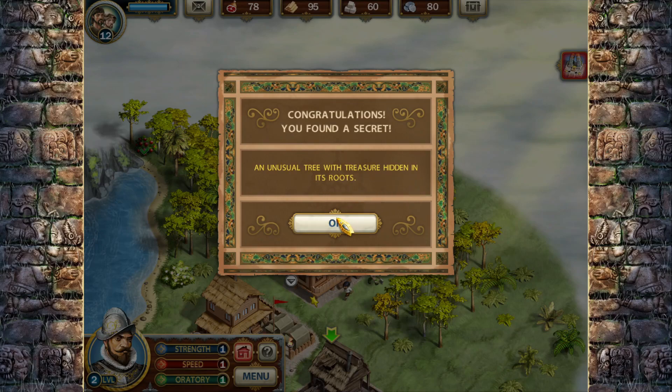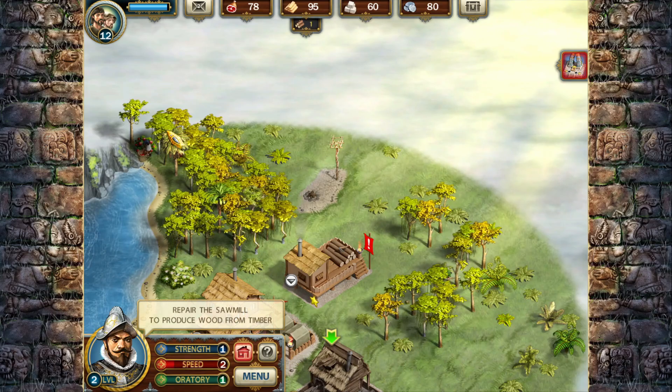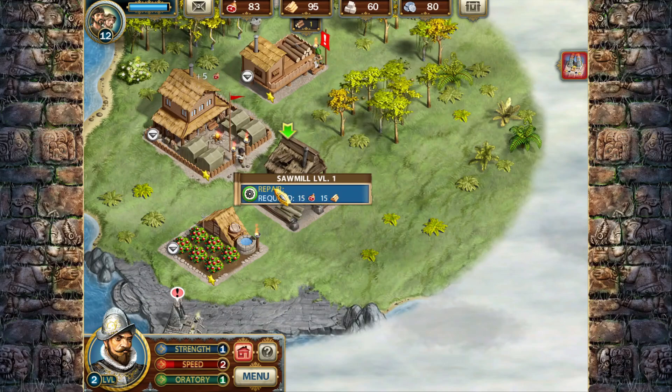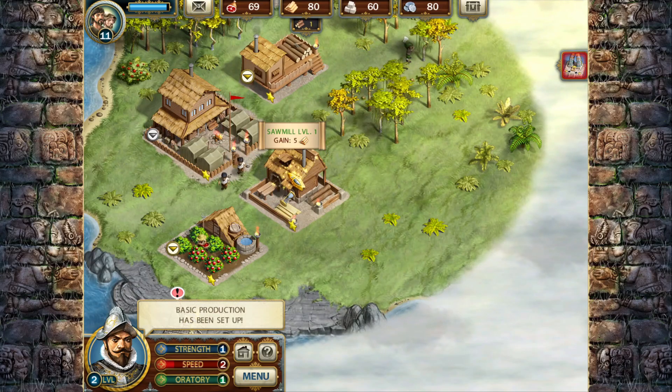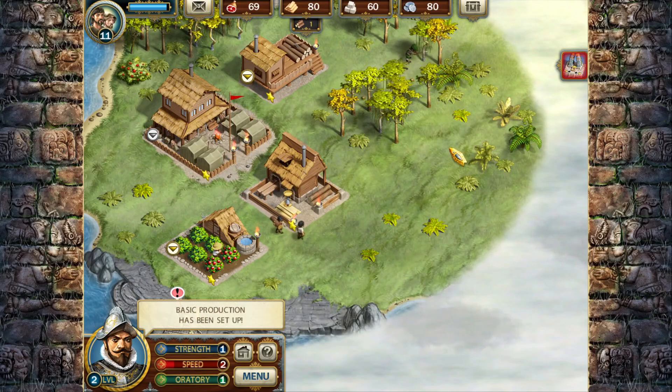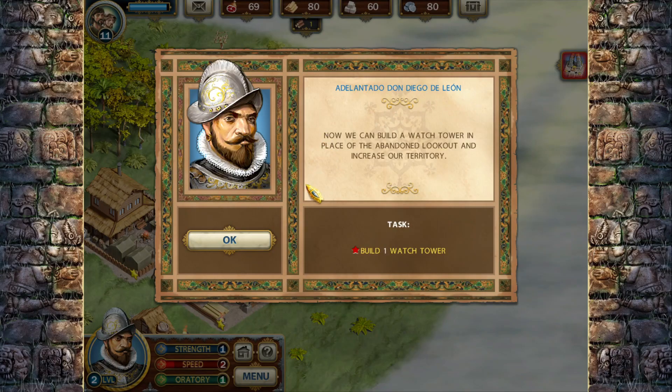There's an unusual tree with treasure hidden in its roots. So that takes care of that section. I need to build the sawmill now because these guys are cutting down wood. All the workers are going out grabbing the wood and then they'll bring it into the sawmill. Now we can build a watchtower in place of the abandoned lookout and increase our territory.